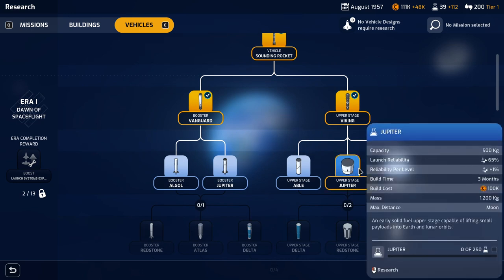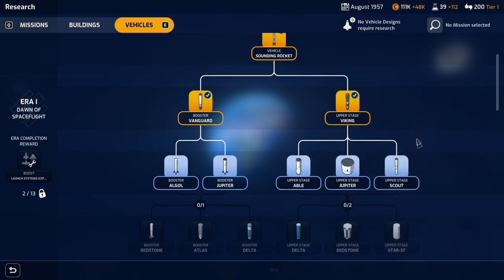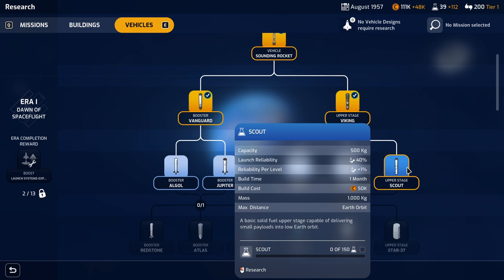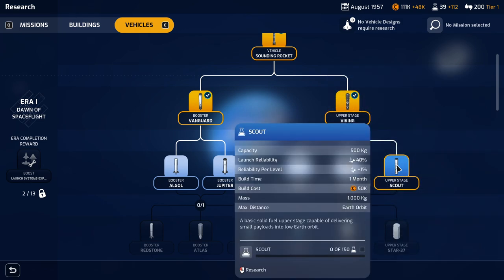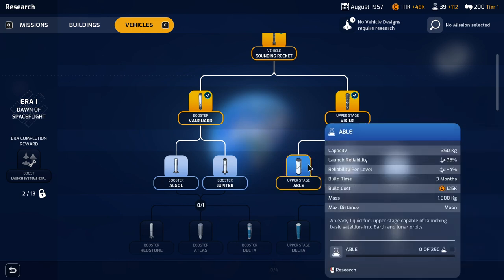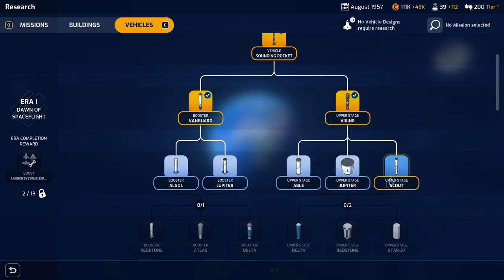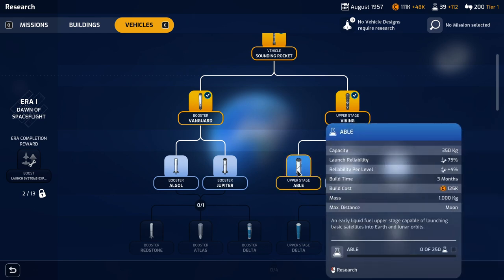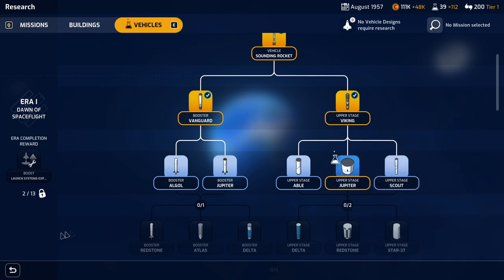Let's just do a new vehicle with a little bit better booster. The Jupiter booster costs 130K, which I don't have money for. We could go with a new upper stage with more mass — scout is 50K with capacity of 500, but reliability is only 40%. The Jupiter carries more weight and is slightly less reliable. They both can go to the moon. It's cheaper, so I'll go with the Jupiter. That's a nice balancing of expenses. Meanwhile, Japan got there second, looks like China's going to launch today putting them third, and the Soviets are planning to do this in a month.